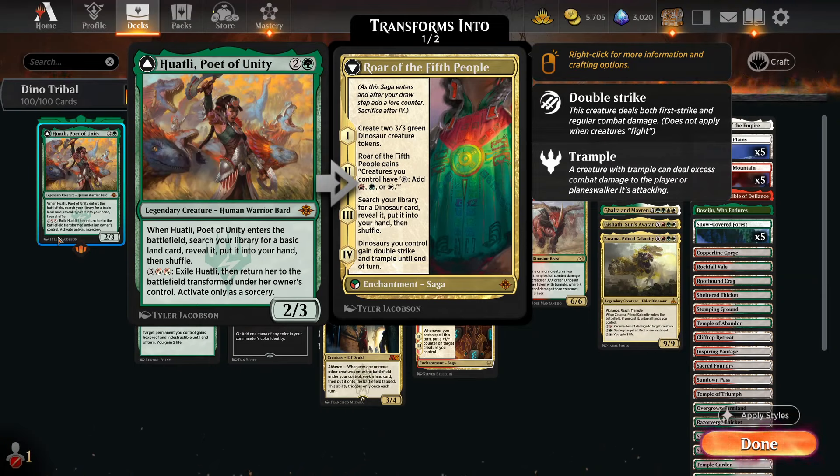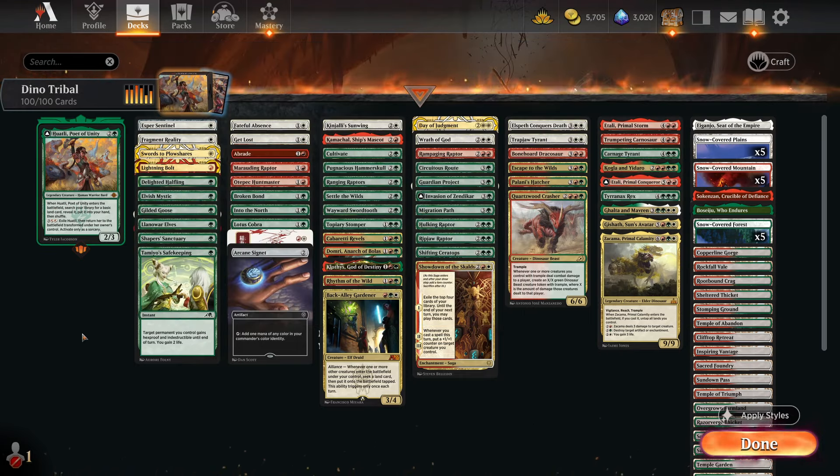So how do I feel about this commander? I'd say she's a bit too slow, to be honest. She doesn't remove anything when she comes in — she does draw you a card, which is nice, but is that really enough these days? The way I judge cards has to change and adapt with the times. The fact you have to wait like five turns to give your stuff double strike and trample is fair, but in 1v1 you're not even going to make it to the third part of the saga. If you proliferate, then yeah it does actually speed it up, but proliferation didn't really synergize with anything else in the deck.